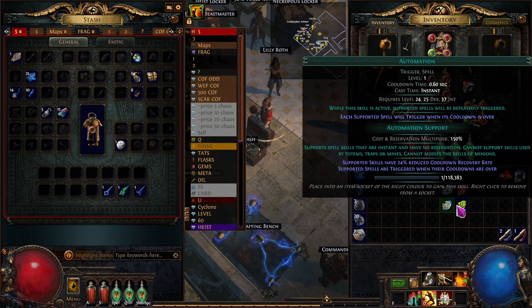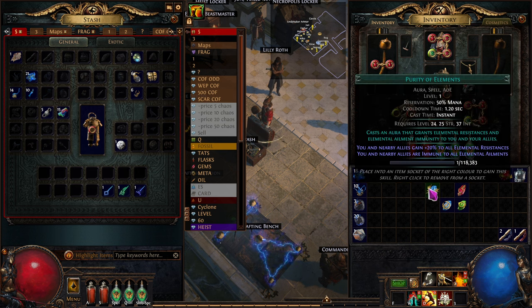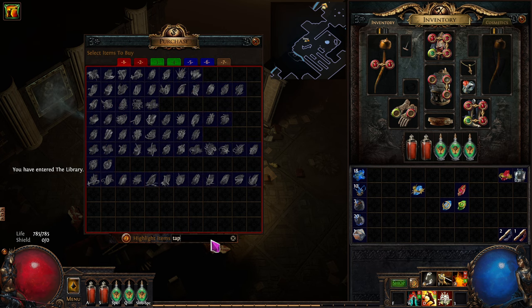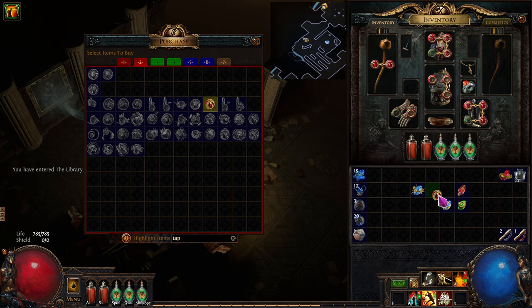The Automation gem is going to automate these triggered gems automatically. We're also going to need Life Tap on there, which changes the cost to red, red, green, blue - and then Purity of Elements in another socket. Let's go grab Life Tap as well - Level 1 Life Tap is all we need.